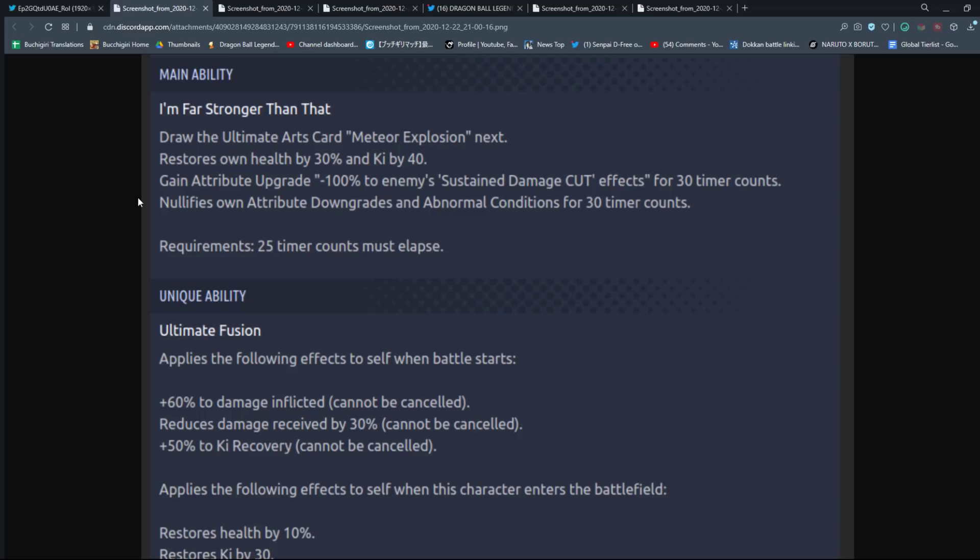First unique ability: applies the following effects to itself when the battle starts. An automatic 60% damage inflicted buff — cannot be canceled. Reduces damage received by 30% — again, can't be canceled. And an automatic 50% ki recovery buff — cannot be canceled. Those are all very modern numbers for units nowadays.